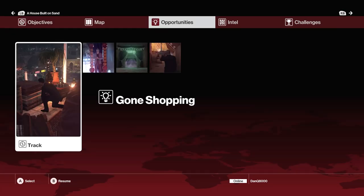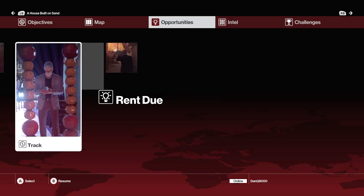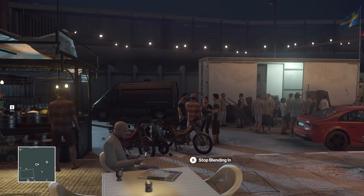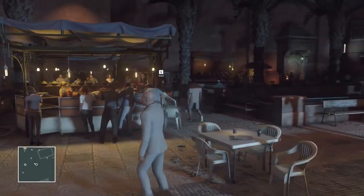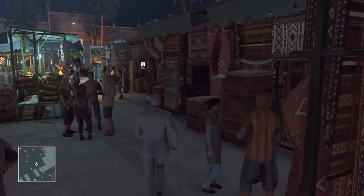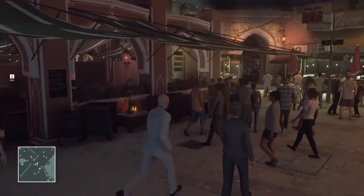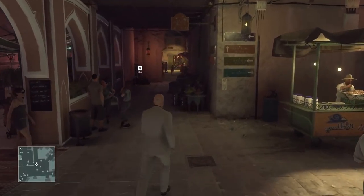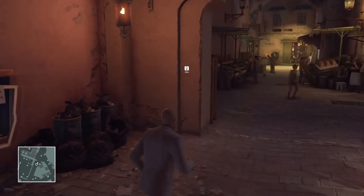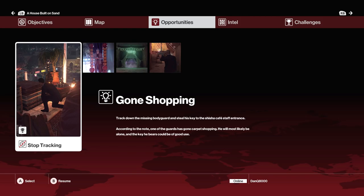Everything looks completely different right now. There are four opportunities: 'Gone Shopping' - I'm assuming that's like a sniper setup - 'The Future Foretold,' 'Waiting for the Man.' Maybe we'll start with 'Gone Shopping.' This one's pretty far away. The market looks so different at nighttime. According to the note, one of the guards has gone carpet shopping. He'll most likely be alone, and the key he bears could be of good use. I like the sound of that.